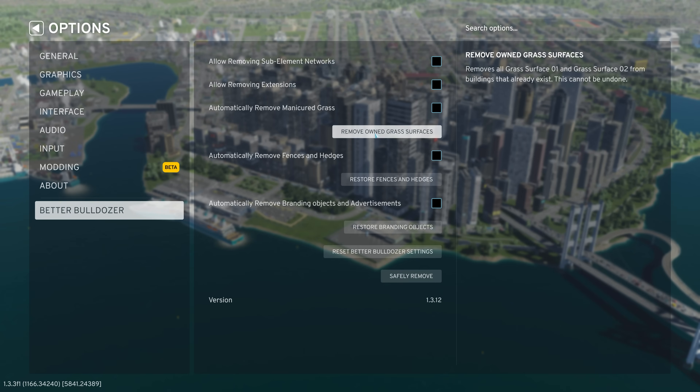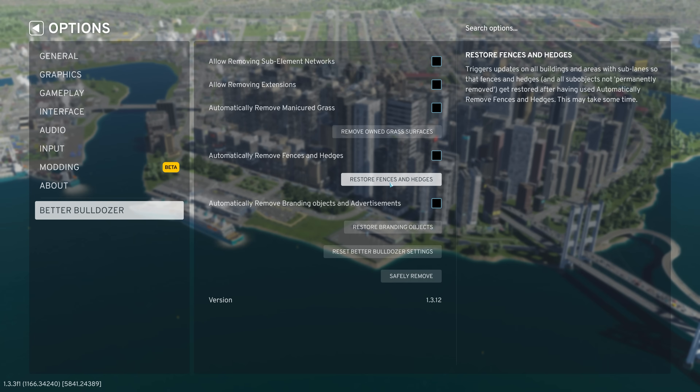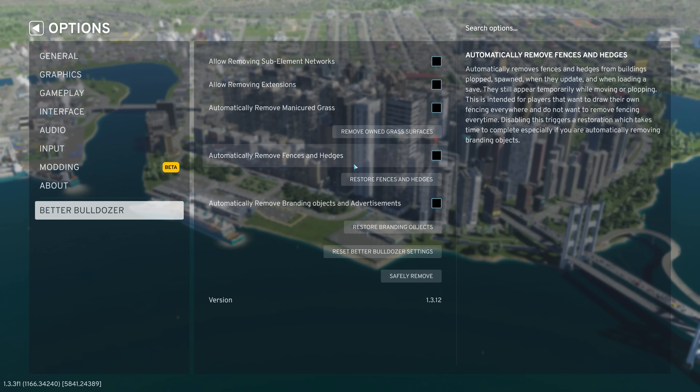Then you can click to remove any owned grass surfaces, which would mean that if I click this it would remove all of the grass that is already in the game on any asset that is here — and I don't want to do that, so of course I'm not going to click it. Automatically remove fences and hedges — if you want to go in and build a fence or hedge for every building, this is the option for you. Every time a building grows or spawns you have the control, or if you plop it with Plop the Growables, you have the control to build the fences where you want them. Then here you can click restore fences, which would restore the ones that came with the buildings.